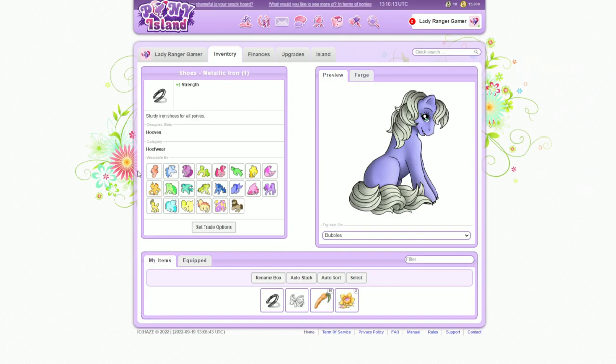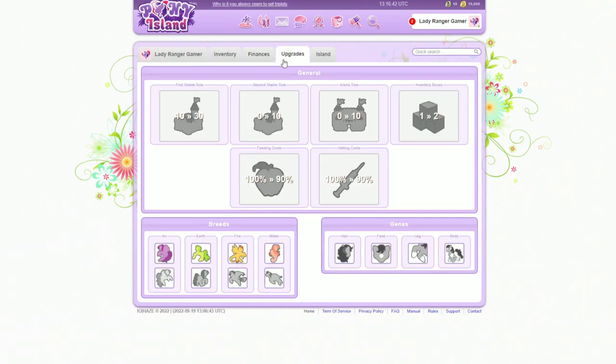Bubbles is an adult! Bubbles, you're an adult, my friend! This is such a cute game — when did that age up? That's happened really quick. So we've got shoes, a double ribbon, the carrot, daffodil, daffodil cream. What's daffodil cream? I don't think I've even heard of that before. The horse has aged up — so what do I do now? I know my finances, I know my upgrades, I know the island.